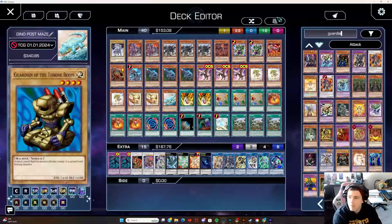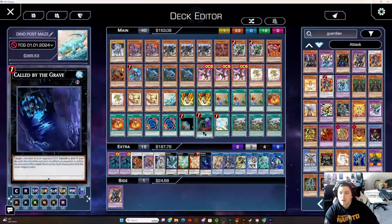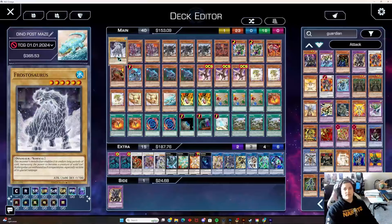There are a couple of flex pieces to go over. We're going to move Guardian Chimera into the sideboard where you can play it. Let's jump into the list real quick and then talk about some key ratios.